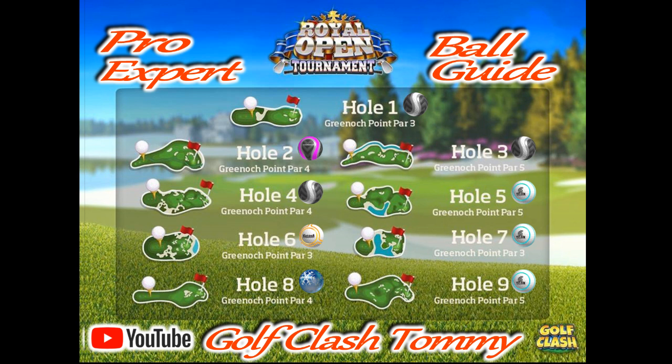Hole number two is Berserker time, or a Snow Globe, but especially the Berserker — we want the distance. We want to be able to bounce it all the way to the green. The Berserker will help us reach there without having to overpower our drive.